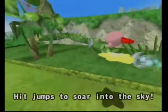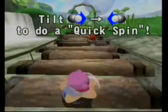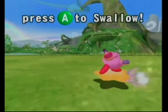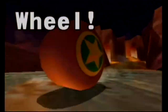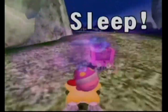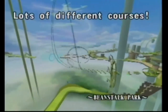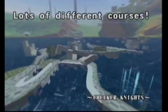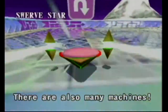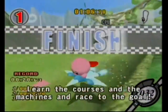You can also glide through the air, which is fun. Some of the copy abilities include fire, wheel, sword, plasma, bomb, needle, and sleep. There are many machines but we only start with one — we're going to unlock more stars later. Some of these are so good and some kind of suck. Looking at you, Formula Star. Actually, Bulk Star is awful. There are eight courses: Fantasy Meadows, Celestial Valley, Sky Sands, Frozen Hillside, Magma Flows, Beanstalk Park, Machine Passage, and Checker Knights, plus a hidden course to unlock.